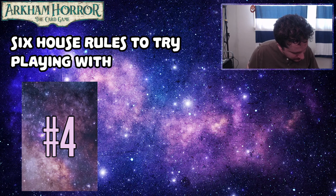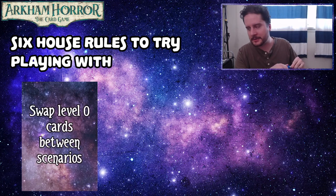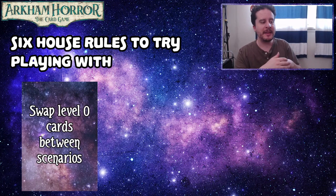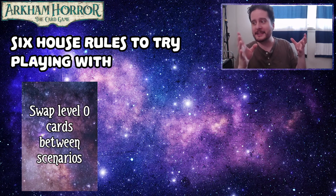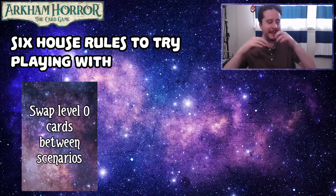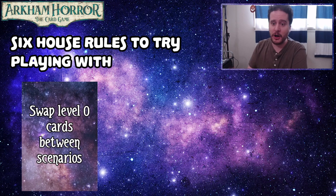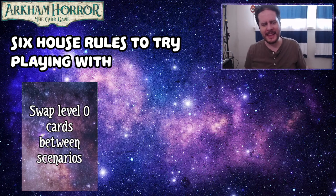Next, number four: swap level zero cards between scenarios. I think this is best for when you're just starting out — between scenario one and two, even two to three, you can swap out level zero cards if you put in something that you didn't think was working. Now this is the reason why Bryn loves Adaptable so much — it's a very good effect. Especially when you're playing with new players who built their own decks, it can be really good to have this option. When we were playing with the old release format, Travis would let us swap level zero cards out with cards from a new pack if they fit our deck better.